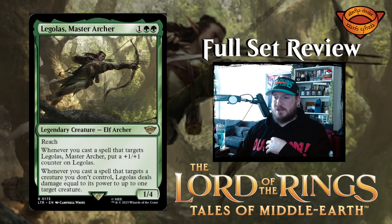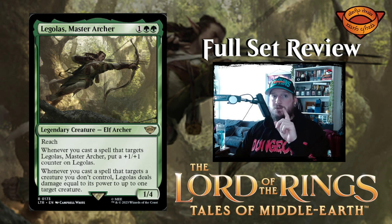Next up we have Legolas Master Archer — one green green for a 1/4 elf archer legendary creature with reach. Whenever you cast a spell that targets Legolas, put a +1/+1 counter on him. Whenever you cast a spell that targets a creature you don't control, Legolas deals damage equal to its power to up to one target creature. So you can use it to ping things but also give it counters. Very interesting.